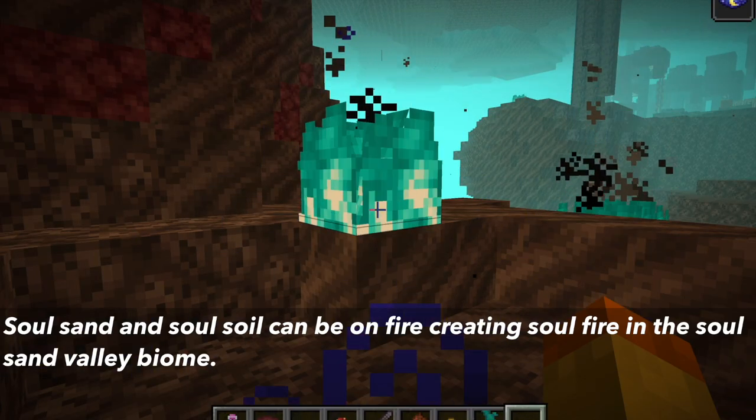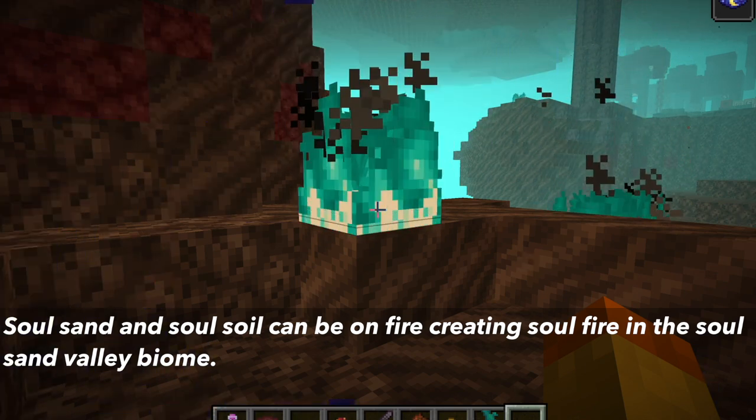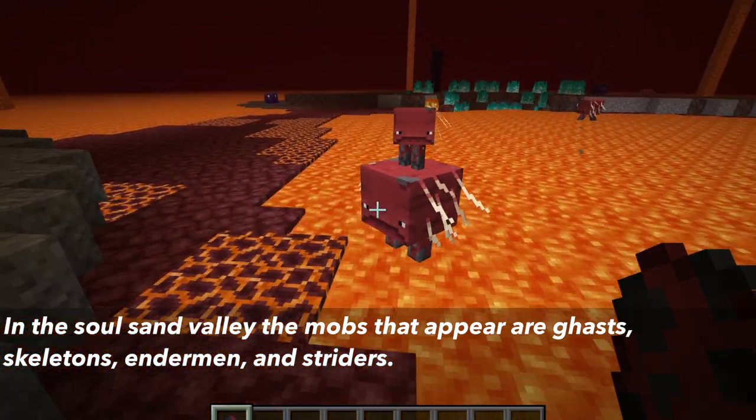In this biome, soul sand and soul soil can be on fire, creating soul fire, which is a new type of fire in the 1.16 update. The mobs that can appear in this biome are skeletons, ghasts, striders, and endermen.